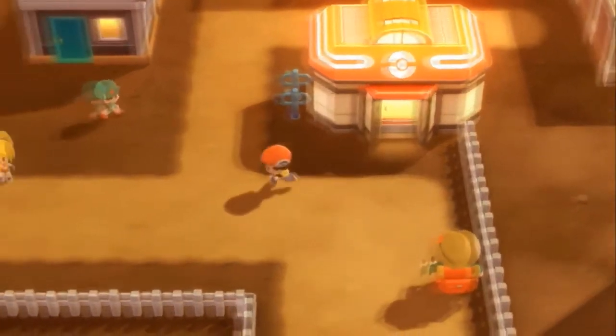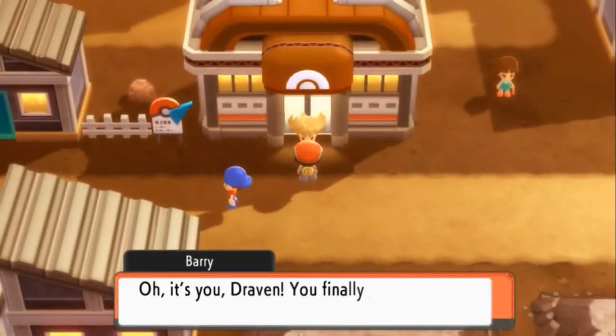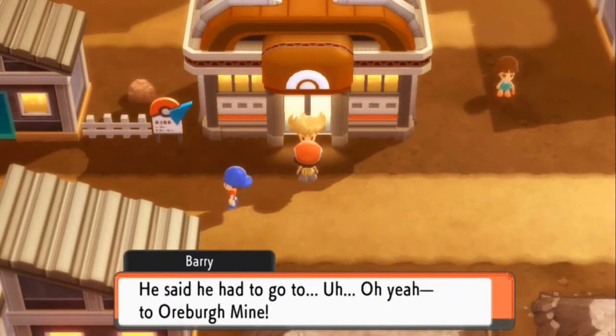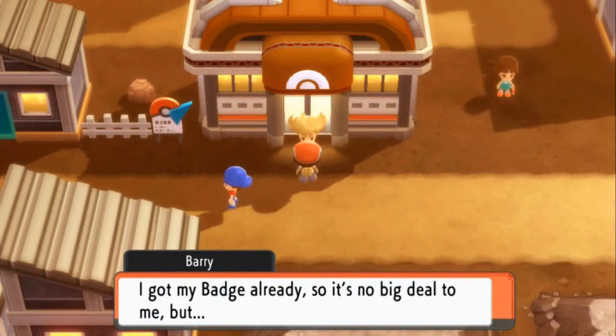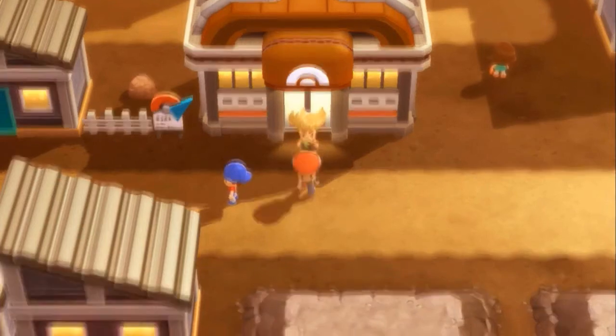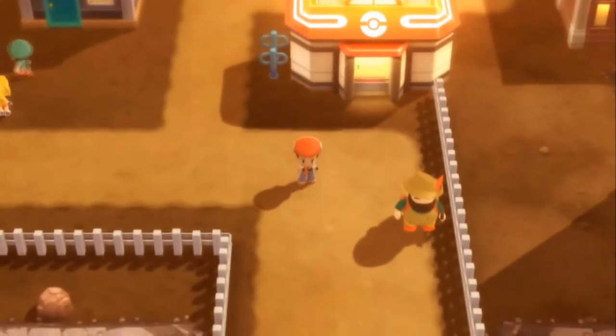Speaking of Barry, let's go to the gym because Barry's standing right there. He says 'You finally got here, Draven — you're slow like always! The gym leader's long gone now — he had to go to Oreburgh Mine. I already got my badge.' Seriously man, you're sitting in my place, I hate you.